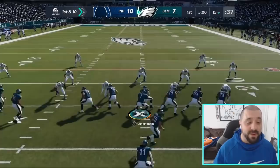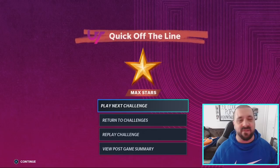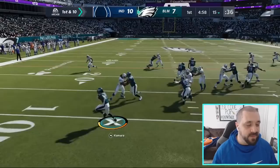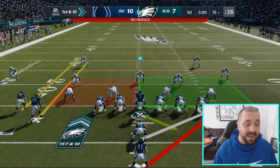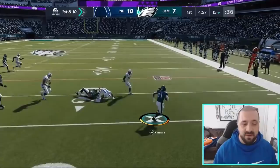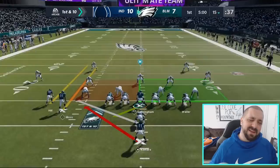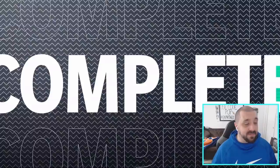Because you selected No Huddle, it brings you right back to the line with the same play. Don't go out of bounds — commit to the ground by double-tapping Square on PlayStation or X on Xbox. You can flip the play with your right analog stick to stay away from the sideline and get more running room. Just focus on getting those five stiff arms done as fast as possible by spamming the button. It earns XP extremely fast — not the largest amount, but very effective due to speed.